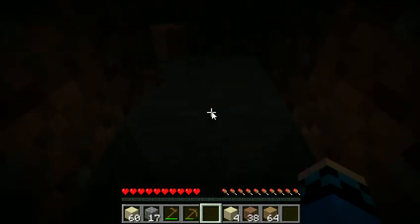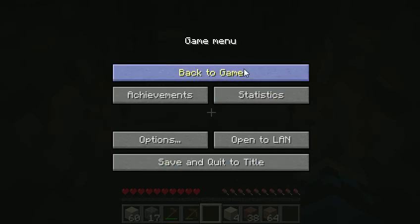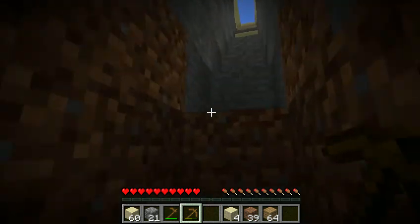Sorry if you guys can't see — actually, let me see if I can get my brightness up. Oh, it's all the way up. Alright. Let's just get some more cobble really fast. It'd be nice to get some coal, 'cause I really need some torches.